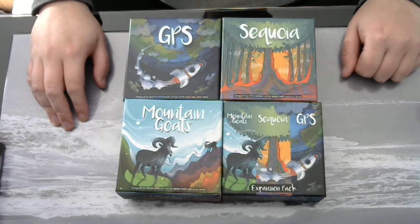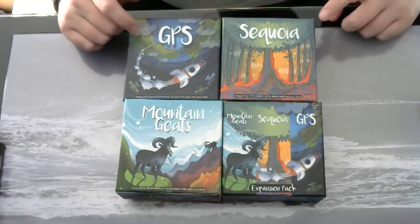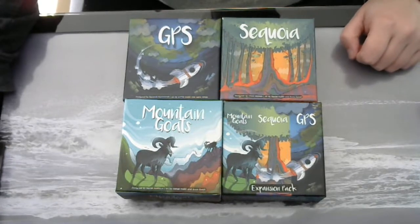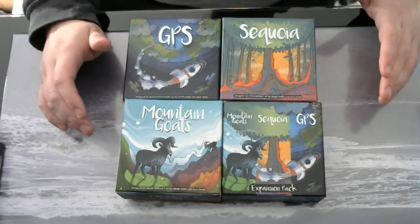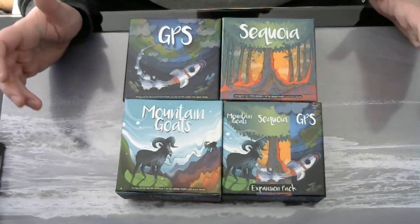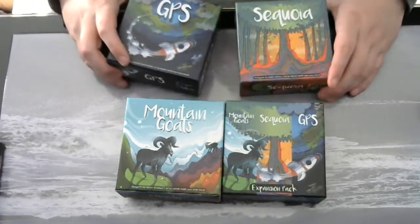Hello and welcome to the unboxing of three little games and an expansion. We have GPS, Sequoia, Mountain Goats, and the expansion pack for these three games. This was a Kickstarter — they were represented as three 10-minute games and I've got them through mail, so I'm gonna do a little unboxing of all of them.